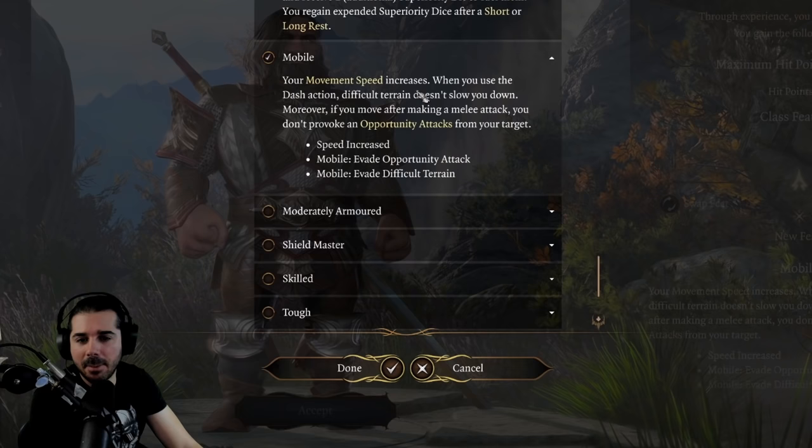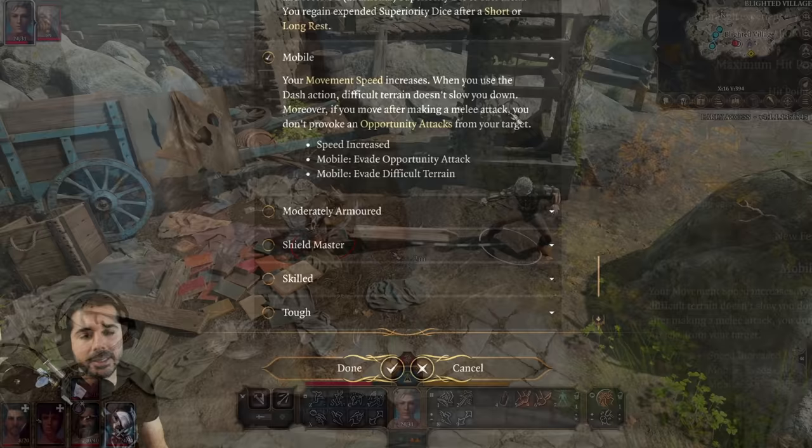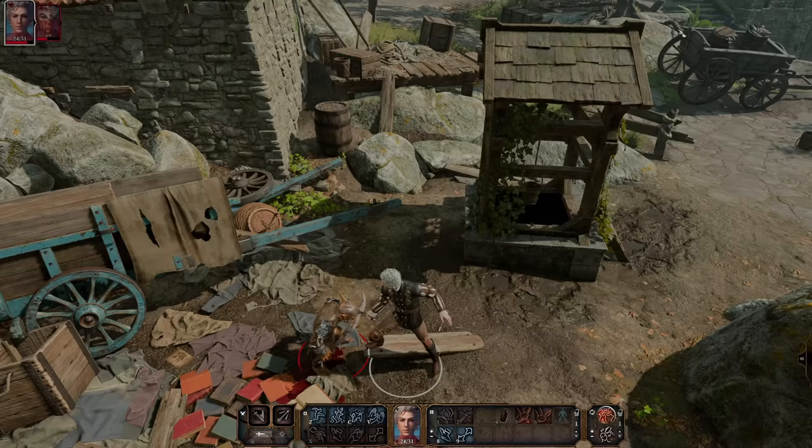The best use is that after you make a melee attack on an opponent, even if you miss, that enemy cannot take an opportunity attack on you when you move away. So if you do this with a rogue, you can take a melee attack and simply walk away — with the movement speed increase and cunning action dash, you can move practically anywhere on the battlefield.